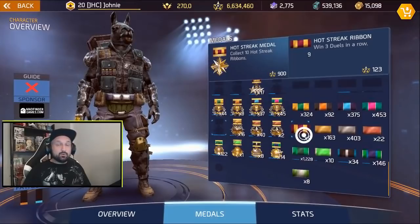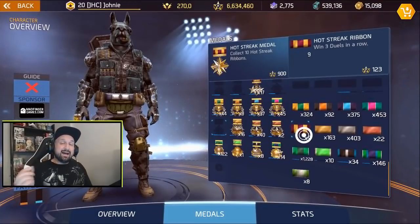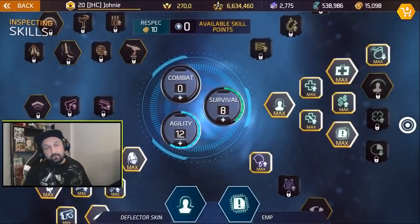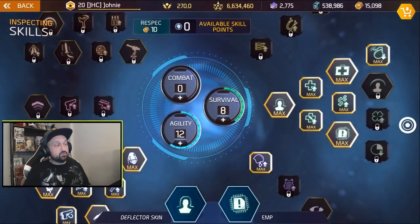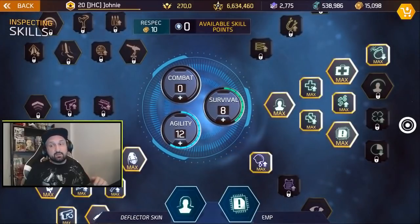What's up guys, Johnny here back with more Shadowgun Legends. We got PvP today, we're going to do some duels. I need one more ribbon to get the hot streak medal, so let's try to get three wins in a row. Something different today though — I'm going on the 1208 build because I don't want to respec again. I know I'll be farming more dungeons tomorrow. This is my favorite build for PvE but for PvP it's not the best.